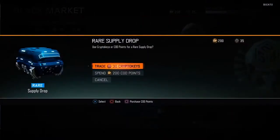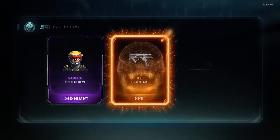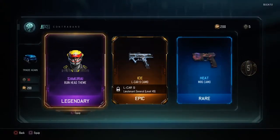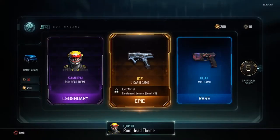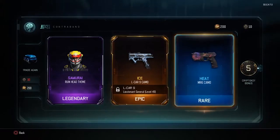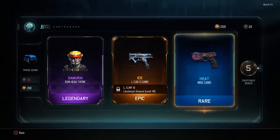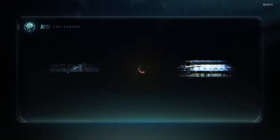Go for another one — perfect! We've got a Samurai helmet, I always wanted that full armor — amazing! We've got the legendary Samurai Roman helmet which is the specialist I use. He's pretty good with the gravity spikes. We also have another epic — Ice for the Icar9 camo, and a Heat for the pistol which is a rare as well. That's amazing!